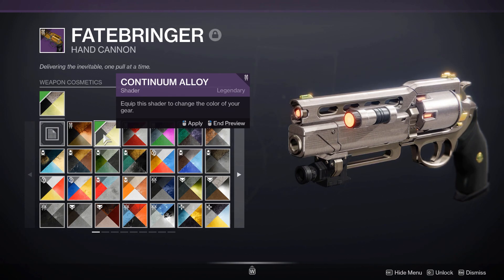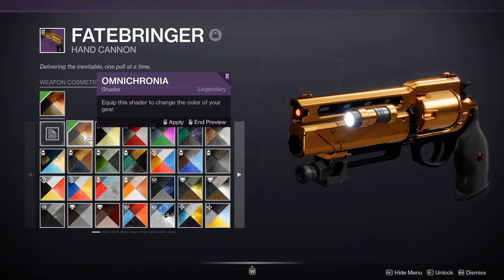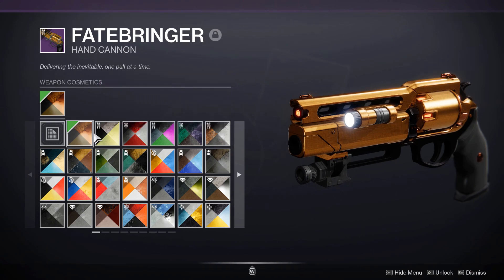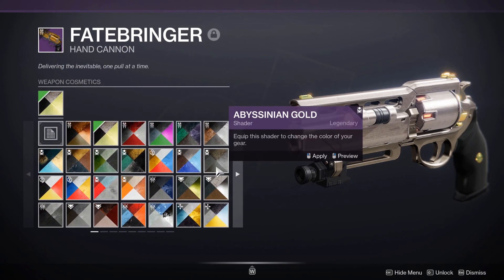The bundle unlocks after you beat Vault of Glass. I bought it and I think Omnicronia looks amazing on Fatebringer — it looks amazing on basically every single Vault of Glass weapon. That's basically it for the first page, so I'm going to head on.